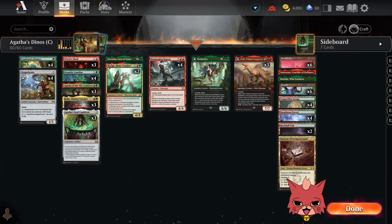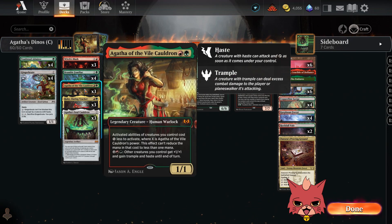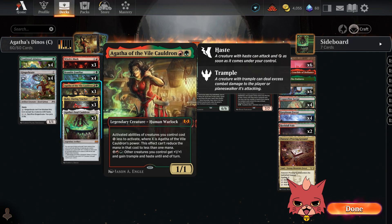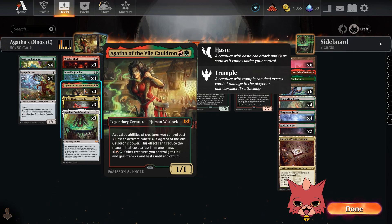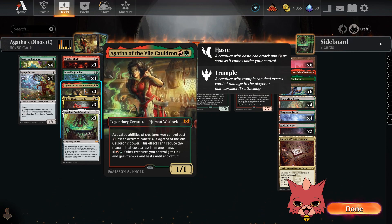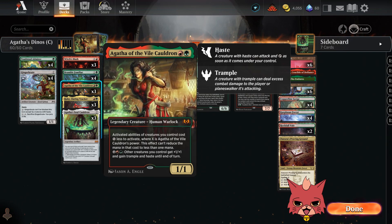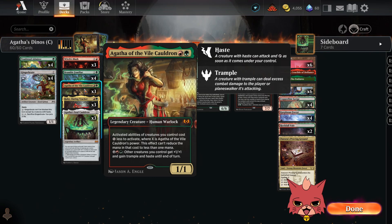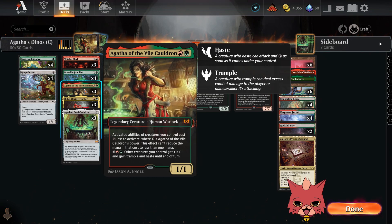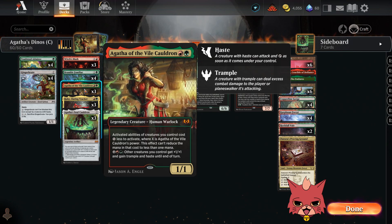Okay, what do we got packed into the build here? A whole bunch of new cards to go over. Agatha of the Vile Cauldron is a two mana one-one legendary creature. Activated abilities of creatures you control cost X less to activate, where X is Agatha of the Vile Cauldron's power. This effect can't reduce the mana in that cost to be less than one mana — so if it costs one mana it can't cost zero, which makes sense.